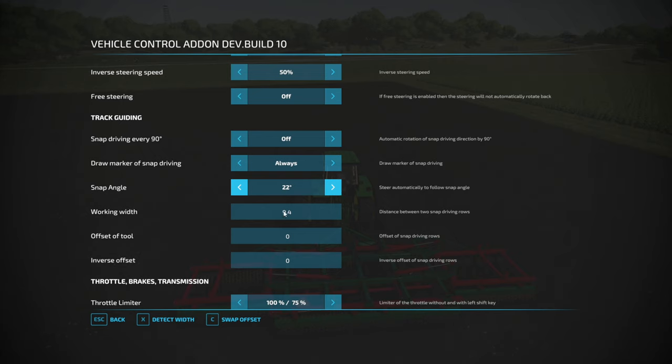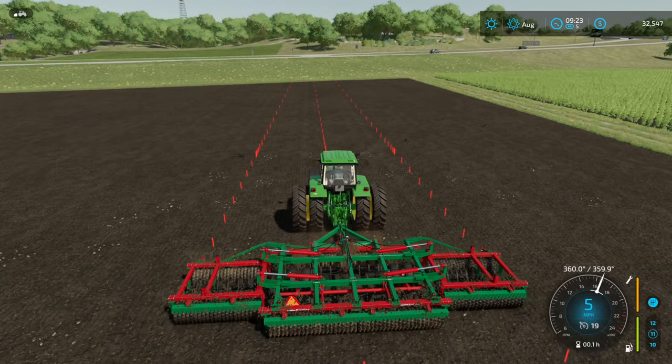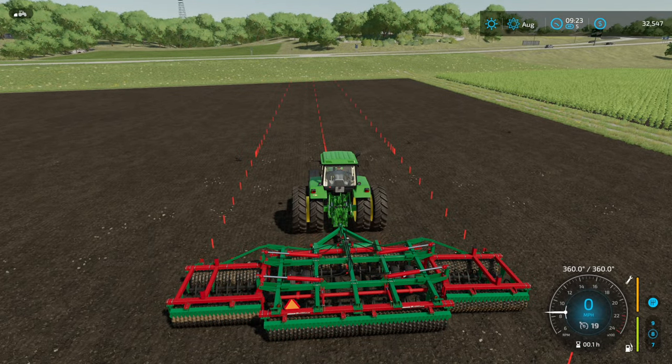You can adjust the snap angle as needed. It should for the most part automatically get the width, and as long as the equipment is set up correctly it should get it right. You can also add offsets if needed, like when using plows or mowers. There's an offset option available. You can also swap the offset and detect the width — swap offset is mainly going to be used if you're using a moldboard plow or the implement is not straight in line behind you.